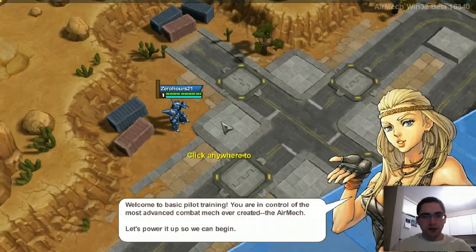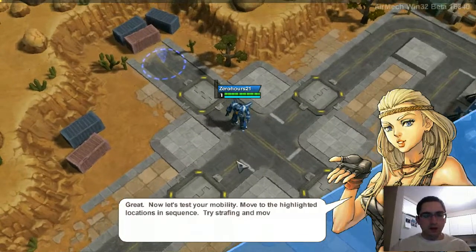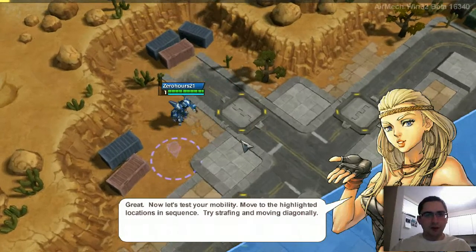So this is the basics — it's going to teach me how to move. Move in and go to the highlighted circle. What I'm using is the arrow keys, or I can use WASD. I'm going to go up here and follow the tutorial.